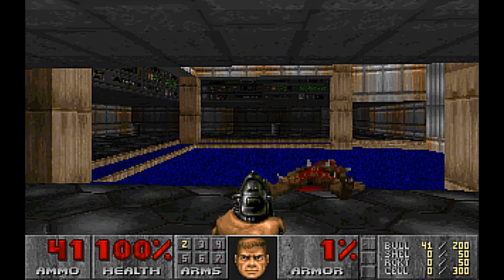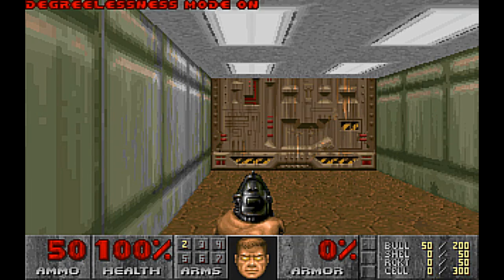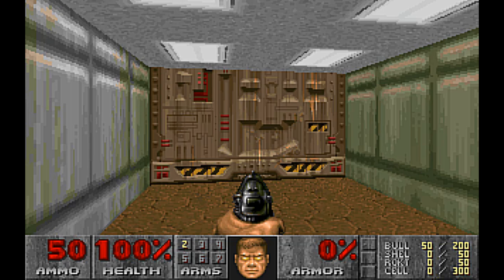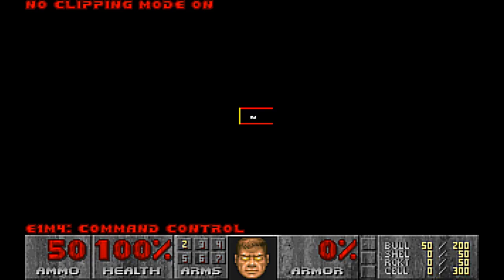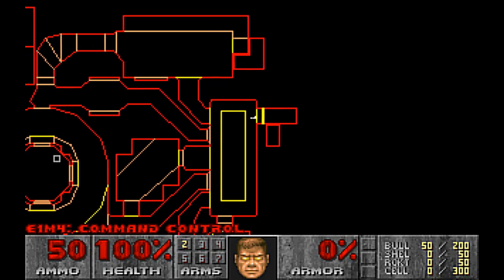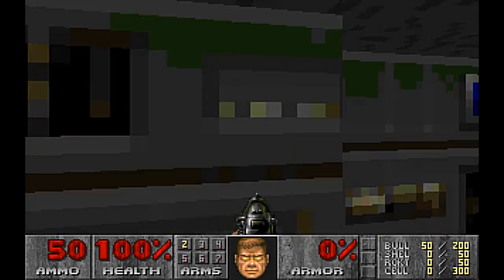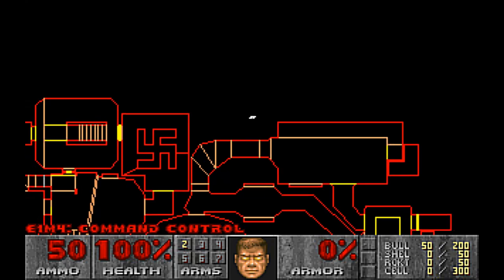So if we go to level 4 using the level cheat, which is IDCLEV14, let's put God Mode on and No Clip on. IDCLEV14, IDDT — and if we navigate through these walls, you can see clearly there is a swastika.